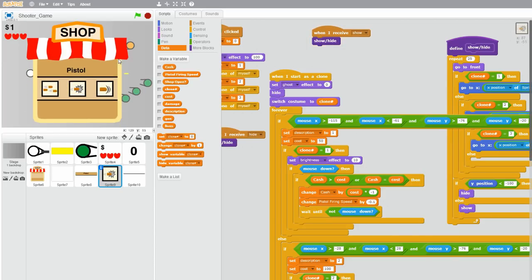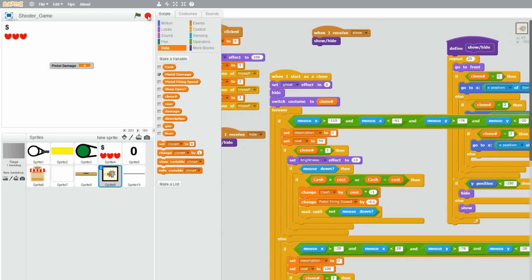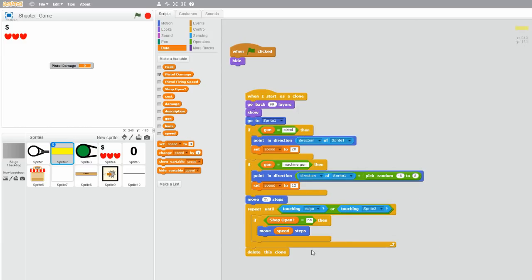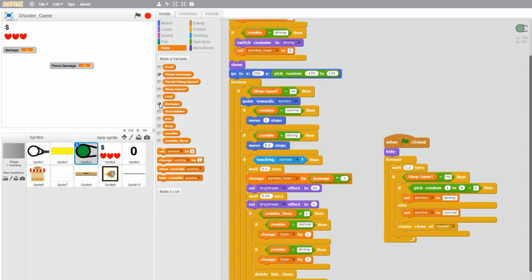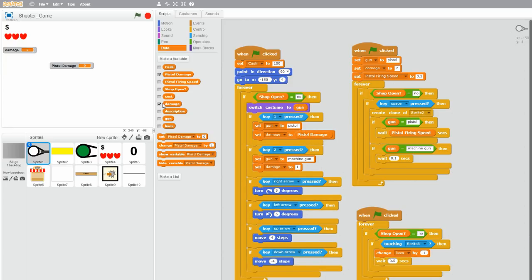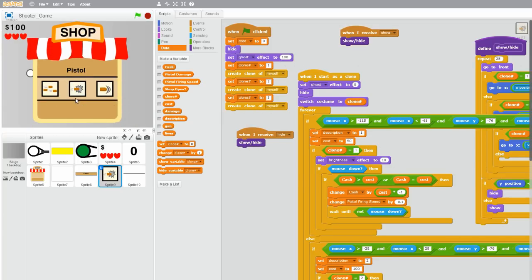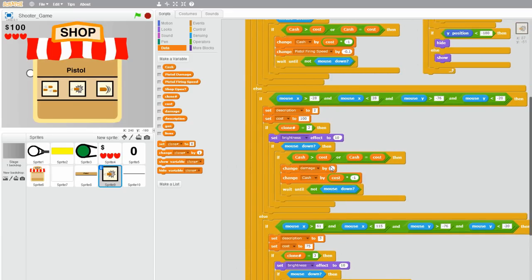Now let's work on pistol damage. Let's create a new variable and name it pistol damage, then click OK, and set that to whatever damage the pistol does right now. I think it does 2. Let me check. Yeah, so we have a damage variable right now, and that is the damage for both the machine gun and pistol. So what we can do is set damage to pistol damage — drag that in. And now go to your icon and go to your damage upgrade, which is the second one.